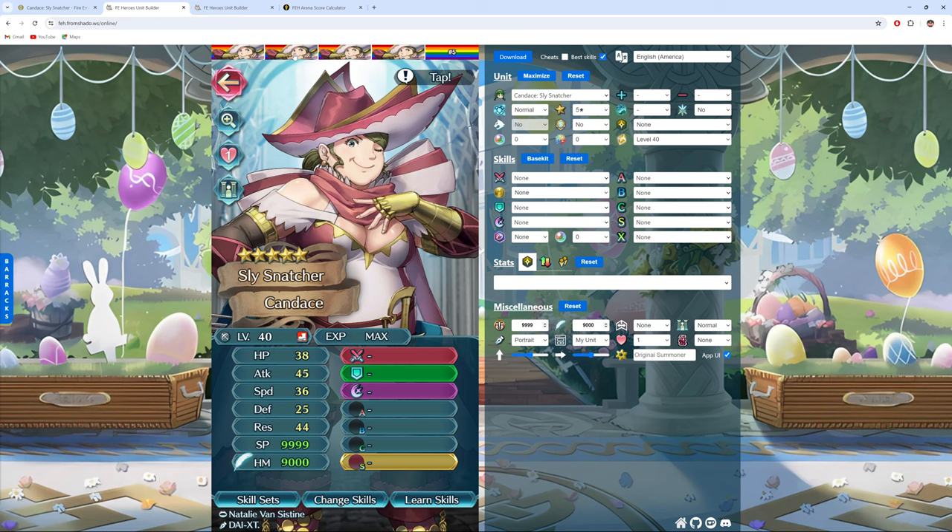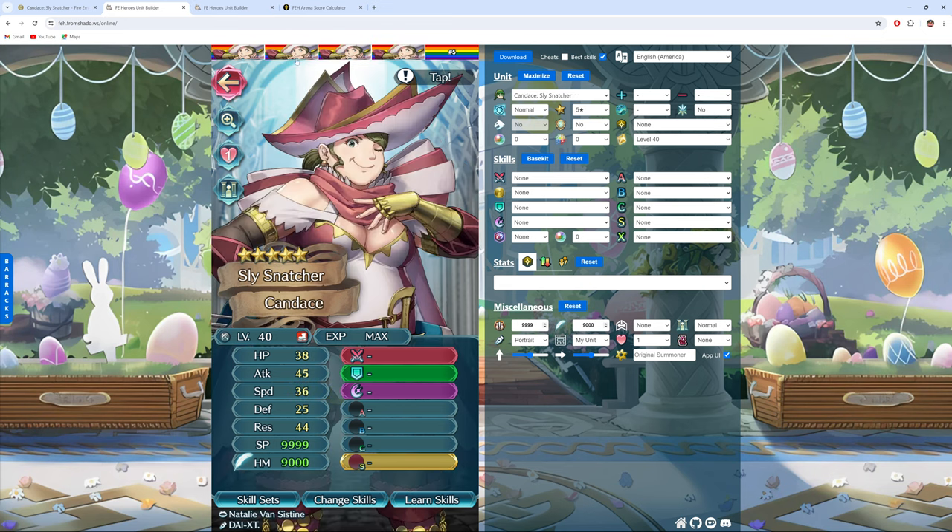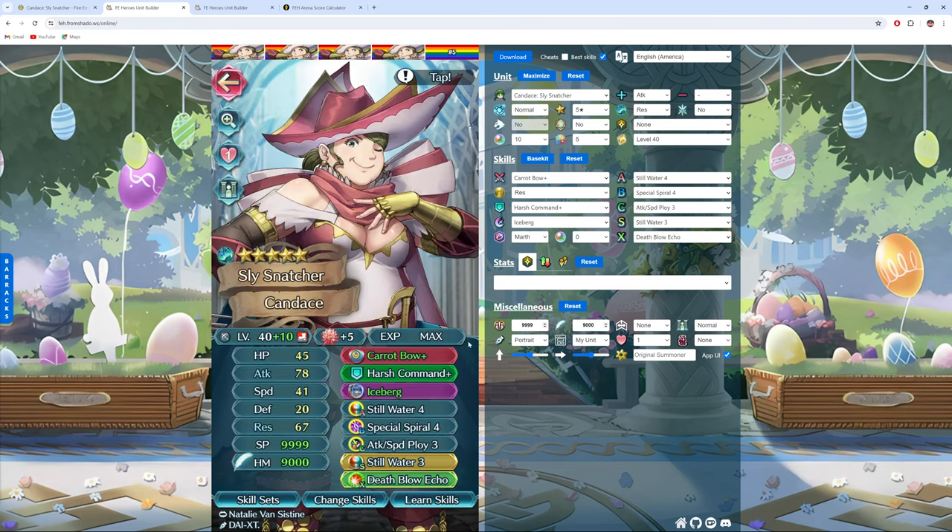Now let's take a look at some builds for Candice, and they would all apply to Linhardt as well. We're starting with the Carrot Bow, which is Linhardt's weapon. This one is essentially a different version of a Ploy skill where you're debuffing enemies in three columns or three rows centered on the unit by attack and defense minus seven, and then you also inflict the Discord status effect on them. You also get Omni Breaker, which is pretty good. It's a really nice inheritable bow, especially for units that have a lot of res — it also gives you plus five res in combat so you have a better chance to get the debuffs to go off. As long as you've got more res than the enemy, you can debuff them by a ton — inflicting discord, inflicting ploy, inflicting exposure, and all sorts of debuffs.